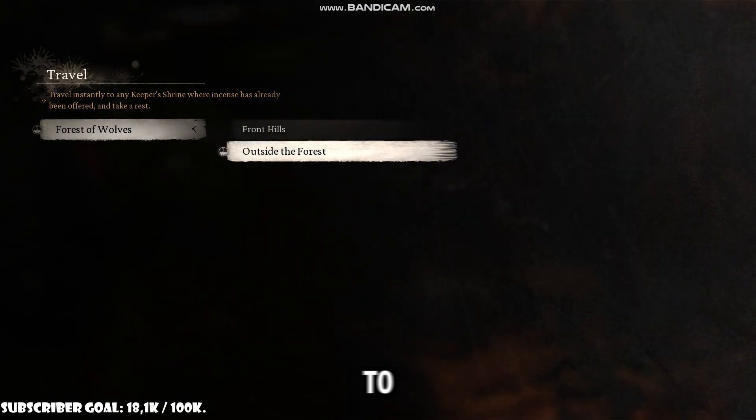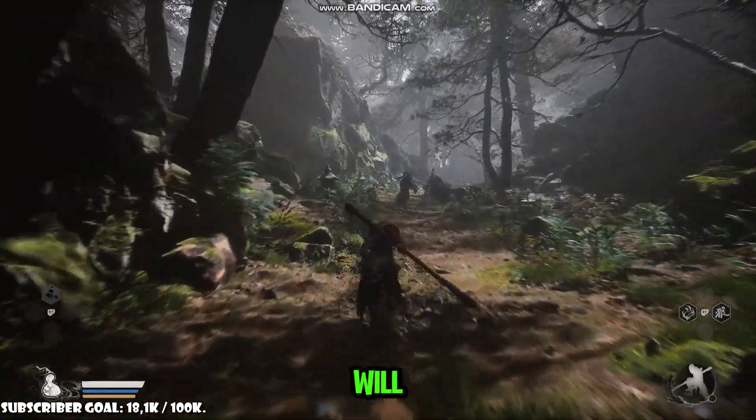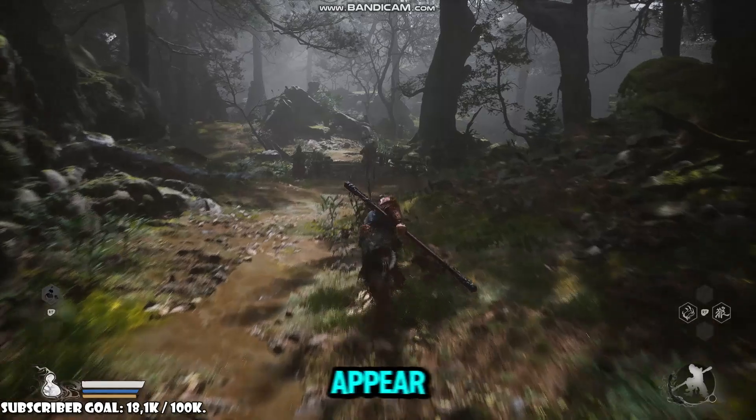Black Myth Wukong gives players the freedom to use different weapons and armor so that they can pick what kind of style they want to use. Initially, players will not be able to craft any weapons or armor. They will have to beat their bosses, after which the option will finally appear.